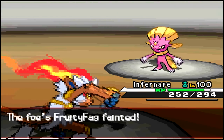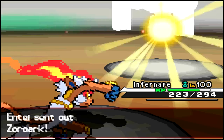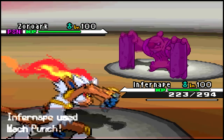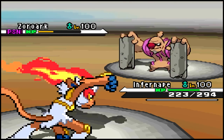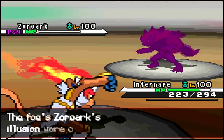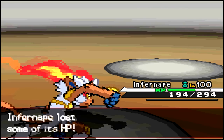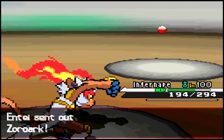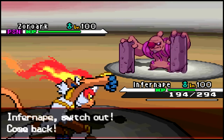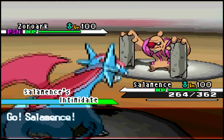Anyway, I switch back into my Infernape and he switches into his Whimsicott. I just go ahead and kill it with Mach Punch — for some reason he decided to stay in and I finish him off. He then brings out the Zoroark again and I finish it off too, predicting it wasn't the real Cobalion. It was another Zoroark bluff, so a good prediction on my part — I finish it off with Mach Punch, absolutely gorgeous.